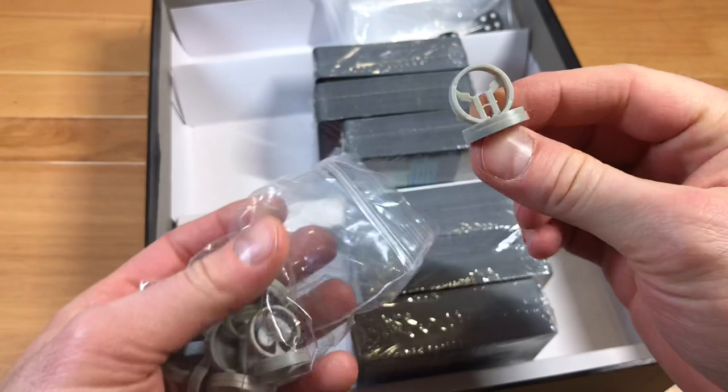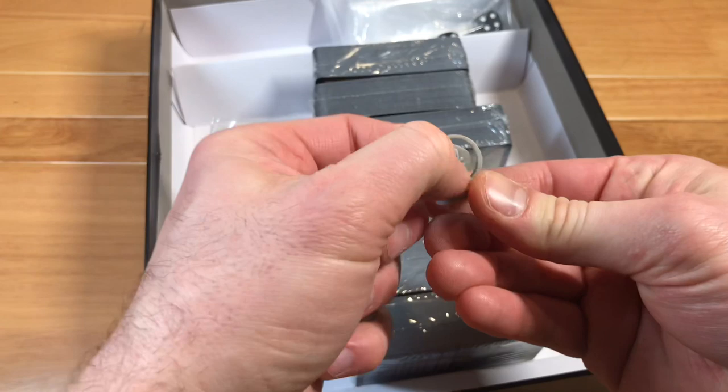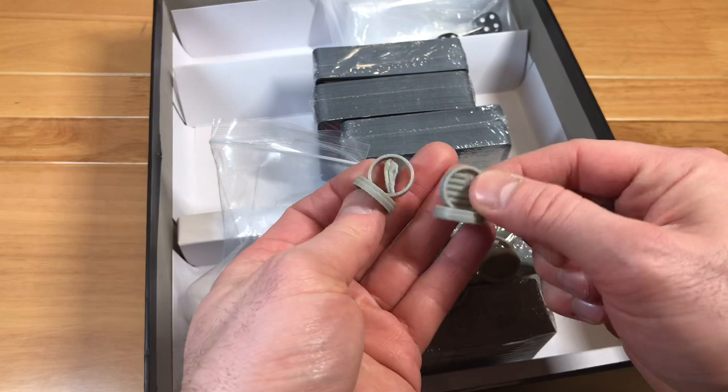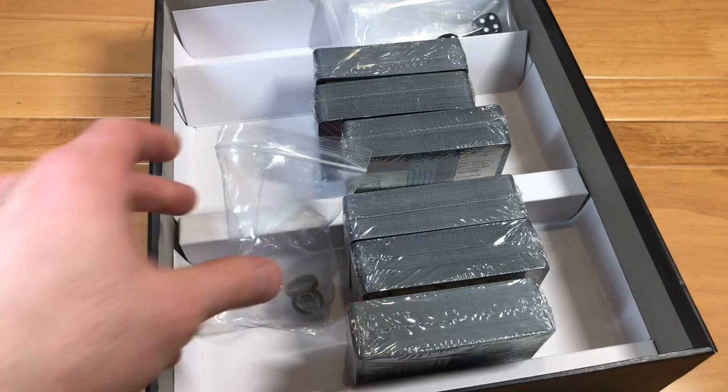The faction tokens look really neat — I like the whole insignia in the circle instead of just the insignia by itself. That looks really cool. There are various faction symbols including what looks like the Highwaymen, some M or E symbols, a wolf, alligators, and a trident. Those are our party markers.